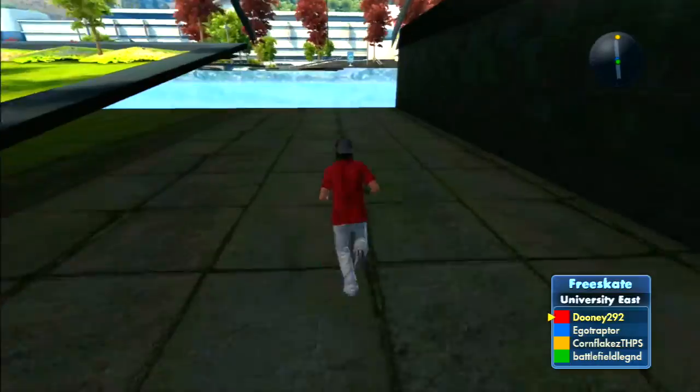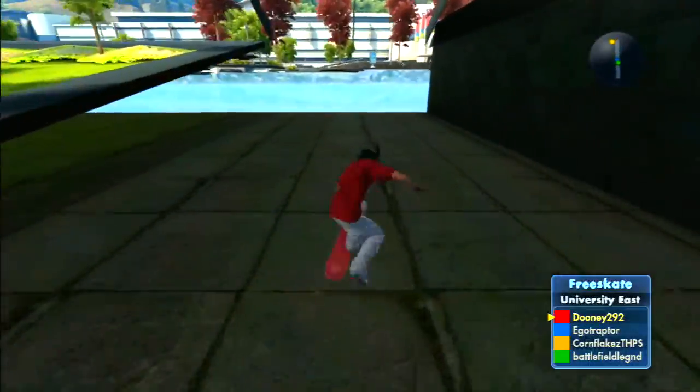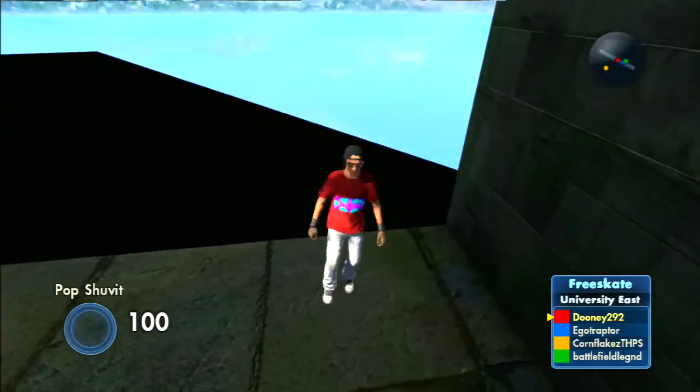That's pretty much how you kush pop on Skate 3. Like I said, all you guys need to do is manual, revert, and flip trick. The best place to do it is at Chant Center.